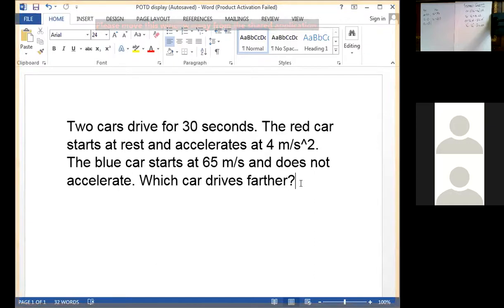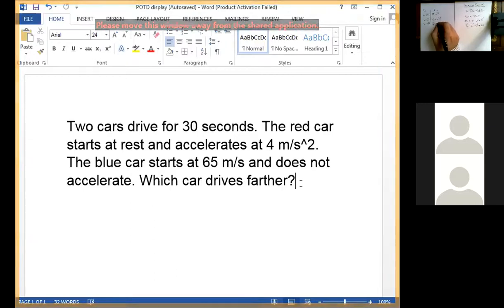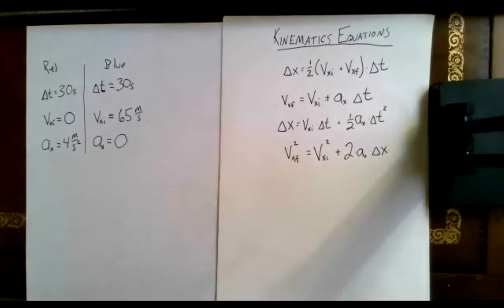The final velocity for the blue car is also 65 since it's not accelerating, so we could put that down as a given. But it'll be easier if we use the same givens for each car. We know the acceleration for the blue car — if it doesn't accelerate, the acceleration has to be zero. Using acceleration=0 means we'll have the same equation for both cars, which will be a little easier to work with.